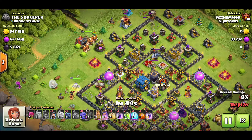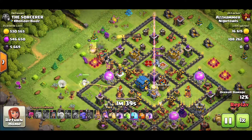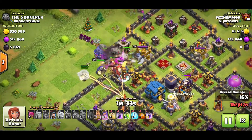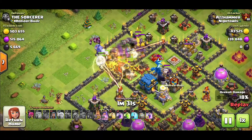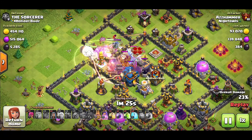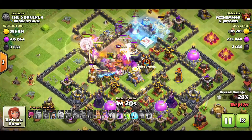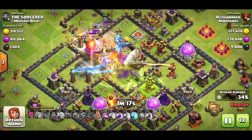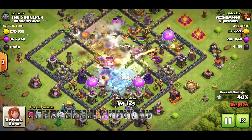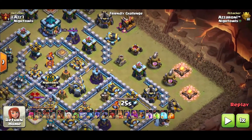The Eagle Artillery targets whichever units create the highest hit point density. So if you're doing a spammy attack like Bowi and you place your king first along with your giants or a couple of Pekkas, the Eagle Artillery is going to target the king first because he has the highest hit points. If you place down all your Bowlers and Witches before your king, the Eagle will activate and target them — they'd die almost instantly instead of having the king tank those shots as you make your way into the base.